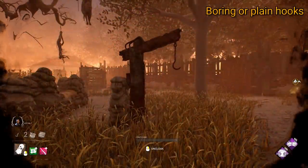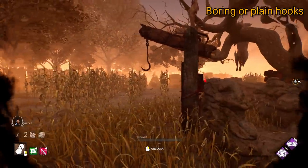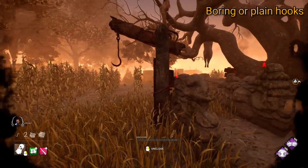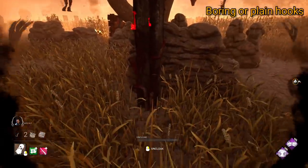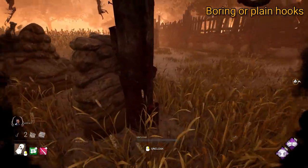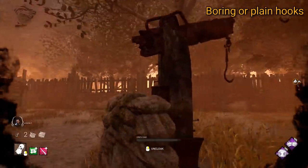Starting off with the Boring or Plain Hooks, we have Coldwind Farm and its rather basic looking hook. This hook looks to be a combination of both wood and metal, with a bit of rope wrapped around to pull it together. There's barely any detail and generally it just looks quite boring. There are a few nails sticking out of it, but overall it's quite plain.